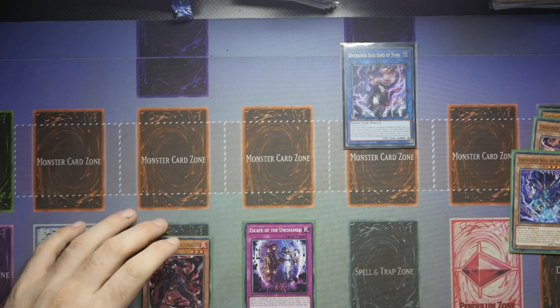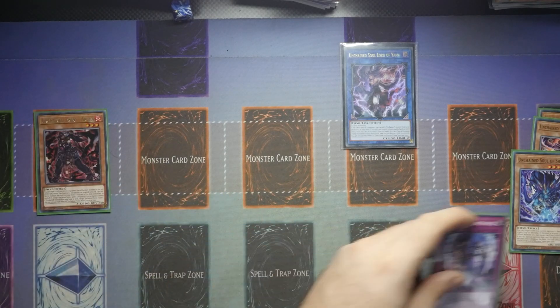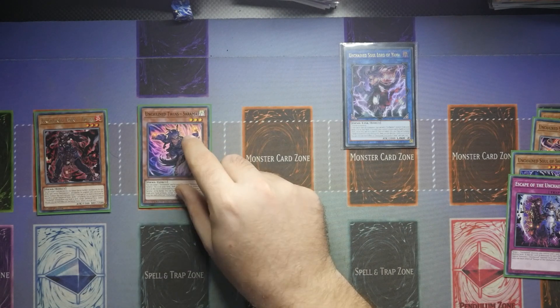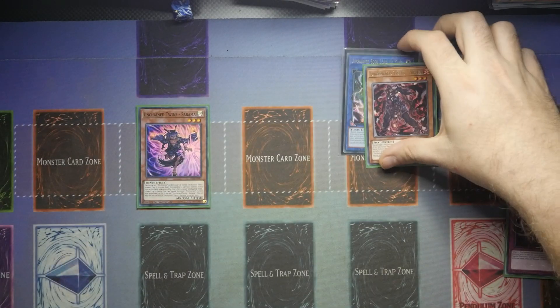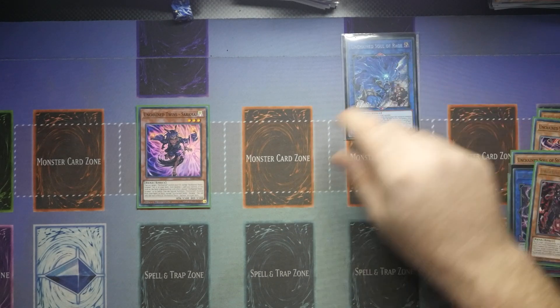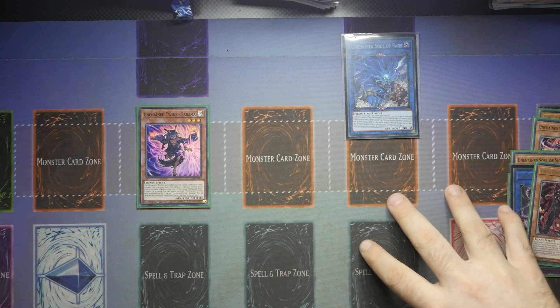You add a Ruha. You ideally want to go for Escape as it is your most interactive card during your opponent's turn, but you can also go for the Chamber, which is your Monster Reborn on Ascent. Now that you've got your Ruha, you want to use Ruha's hand effect to summon itself down and destroy the Escape of the Unchained. This will then allow you to trigger Escape of the Unchained's effect to Special Summon one from the deck — and you're going to go directly for your Sarama.